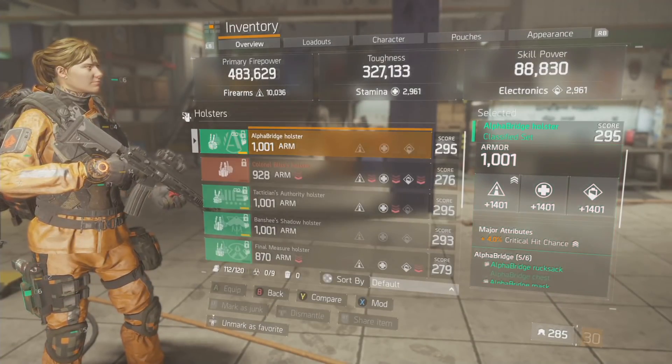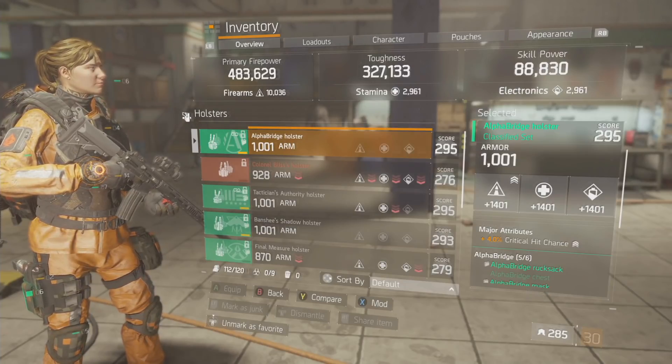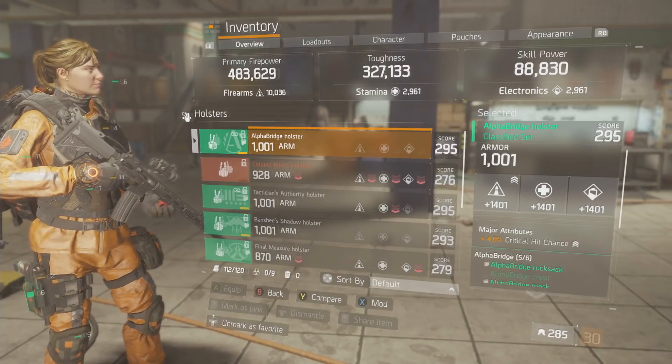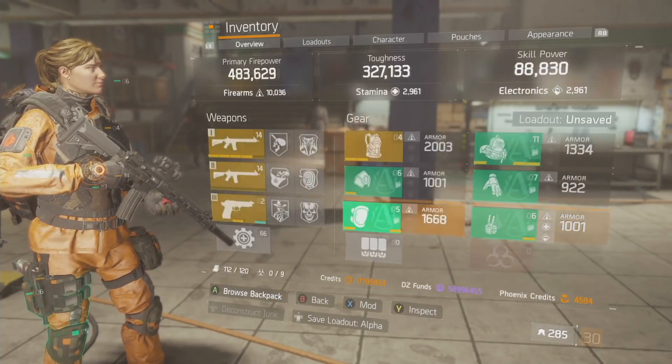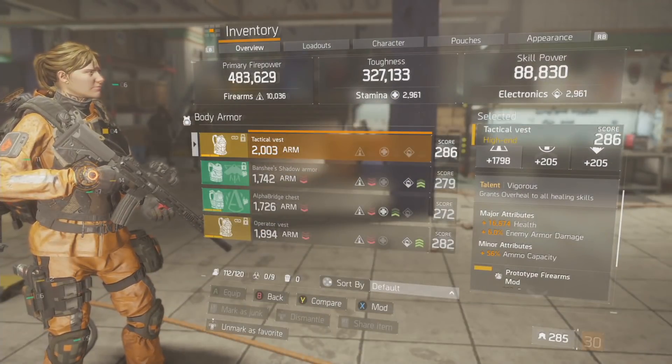The Alpha Bridge holster is at 1401 across the board with a major attribute of 4% critical hit chance and maxed out armor at 1001.